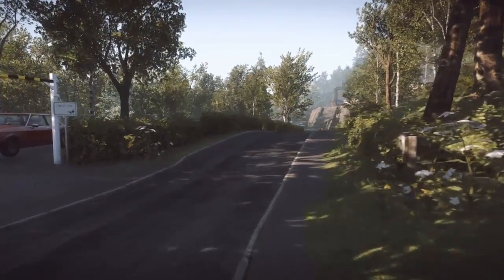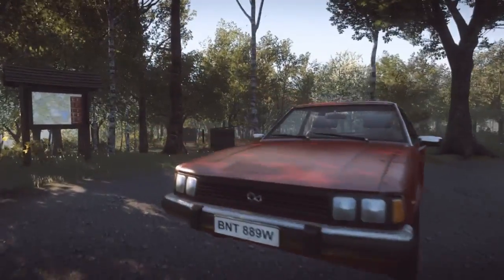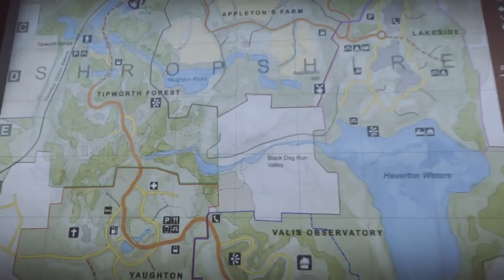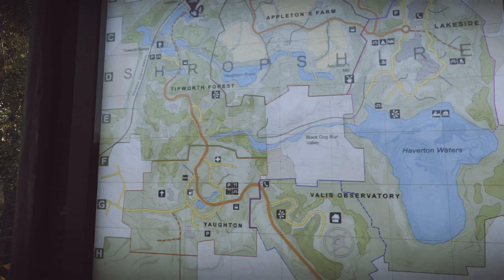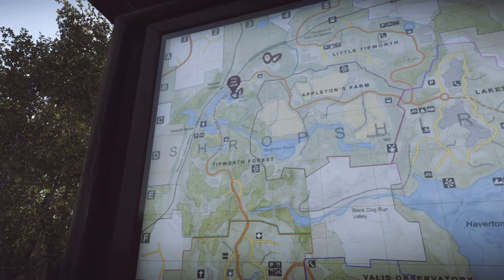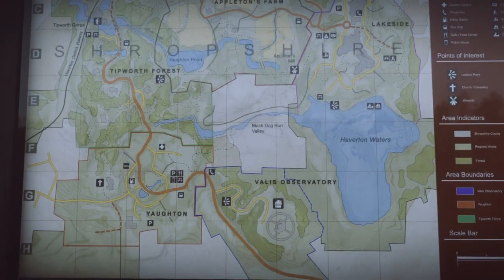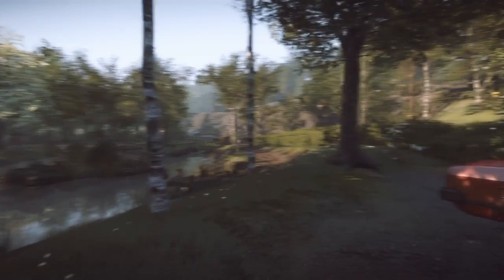It's a bit awkward as well because you're just doing some stuff. We started off in Yorkton, then we went up into Tipworth Forest, then we went on to Train Track. Looks like we're going to go to Appleton's Farm. We're still in Tipworth, and maybe the lakeside. So we're just going to explore a bit more.